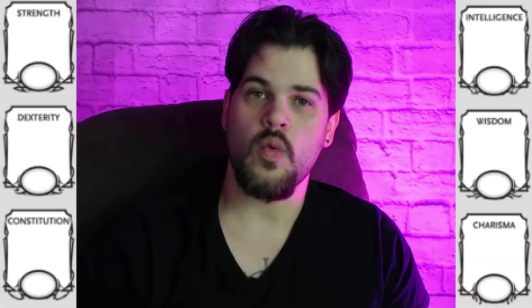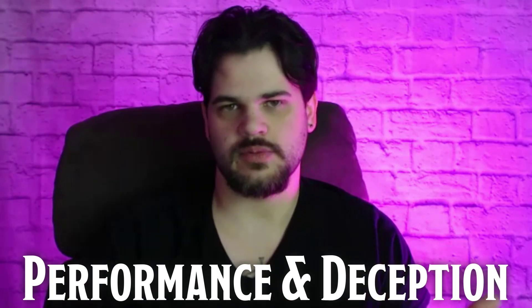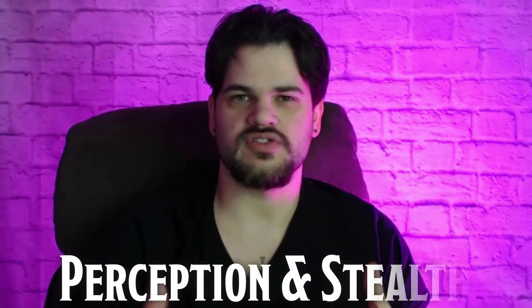For our stats, I want 17 in Charisma, 16 in Constitution, 14 in Dexterity, 10 in Wisdom, and then dump the other two. As I mentioned, Performance is a skill I'm going to take. I also want Deception — these are going to be our two face skills since we are going to be a face. On the witchy side, I want Nature and Arcana, and then just to round us out, Perception and Stealth.